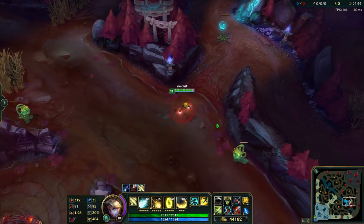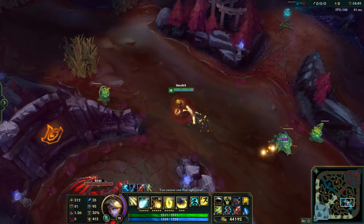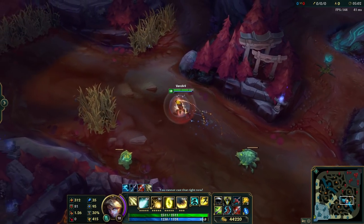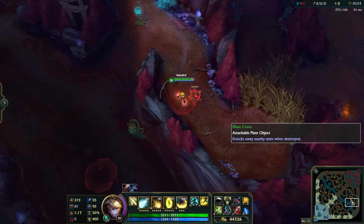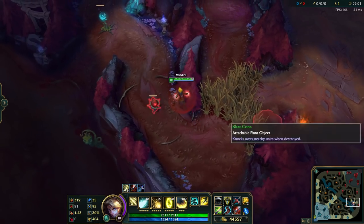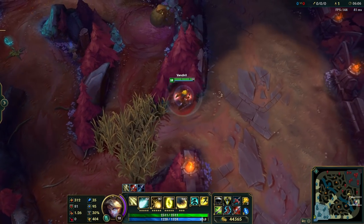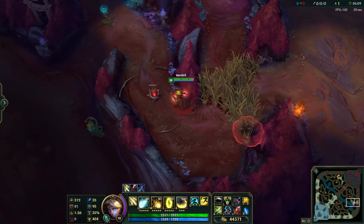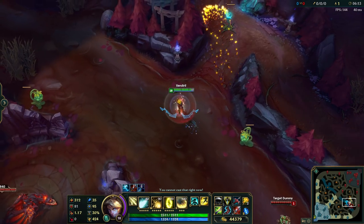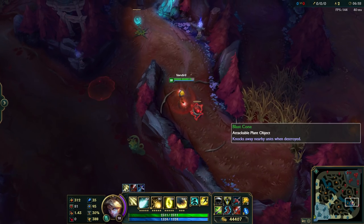Ezreal E is a really good example because it's an almost instant spell, so you can do it really fast and move after it super quickly. You can do this with many other abilities. Here is another really interesting thing: it works kind of like with flash. Basically you get knocked up by the blast cone, you QSS, and then you use your channeled ability — and what it does is channel the ability not from the place you landed, but a little bit closer to the blast cone plant. That's actually really interesting.